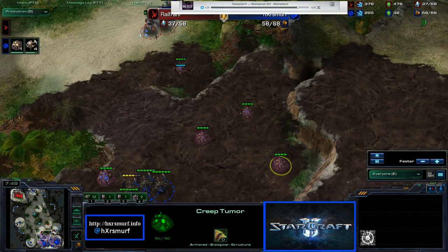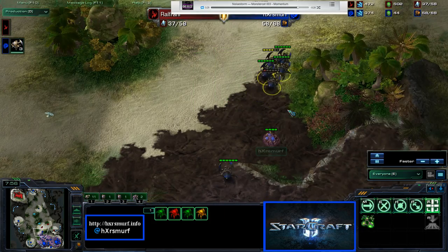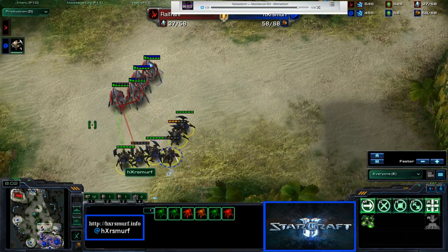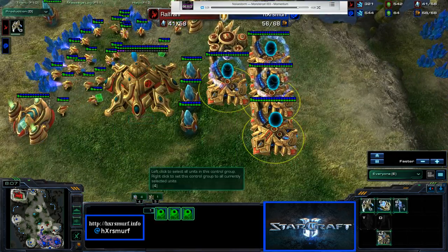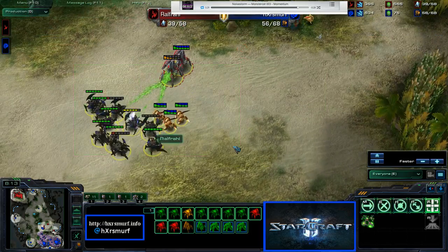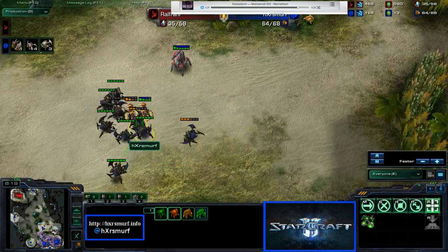I knew I won this battle — look at the food, I'm already 20 food ahead. So then I see his stalkers and I chase out for him. If he hadn't left the game, I would have probably just held back — I wouldn't have tried to move in. I would have just tried to macro up and go maybe to Spire. But he just wanted to leave. So here I did a little tiny bit of micro.